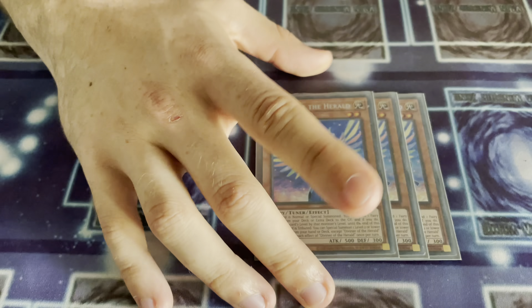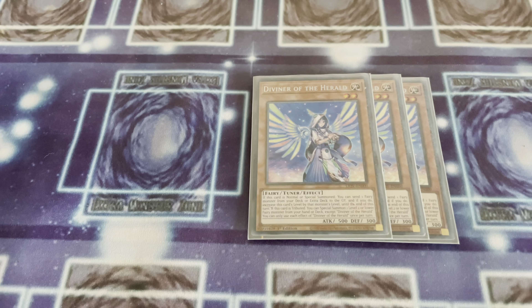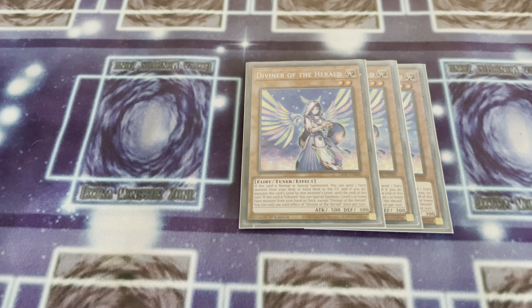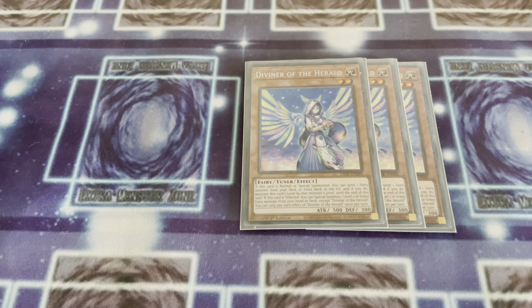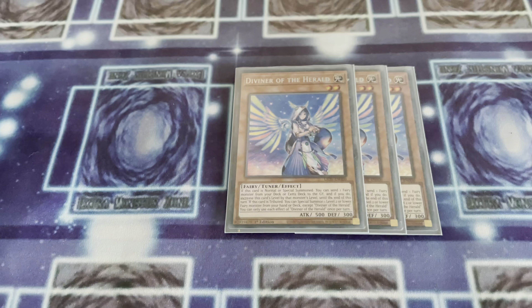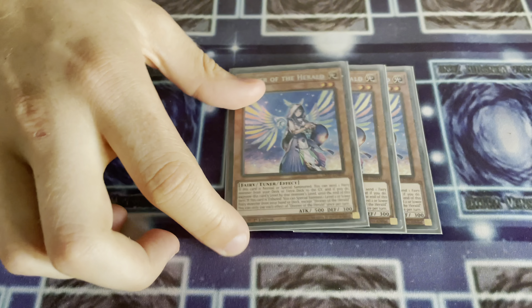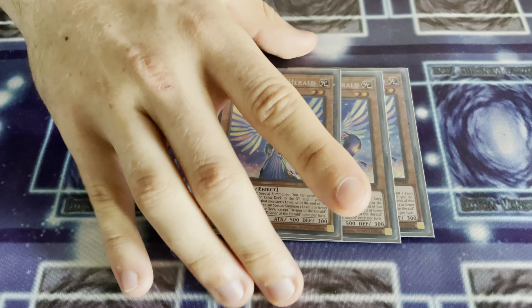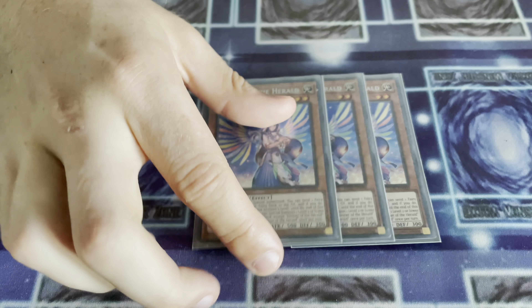Now we've got the newest addition to the deck — Triple Diviner. This card is absolutely insane; the fact it changes its level to 6 and allows Beatrice to be made is incredible. It sends your Herald to the Grave, which also fuels your Graveyard for Eva, so this card is amazing. I see people playing it at 2, but in my opinion that is incorrect — you want to see this card as often as possible in your hand. When you see it in your hand you don't have to search it out and can search something else like another Fairy to fuel your Ultimateness. That is why I am playing 3 Diviners.